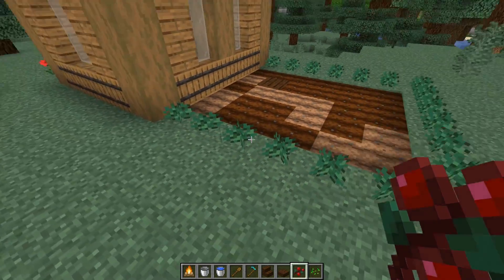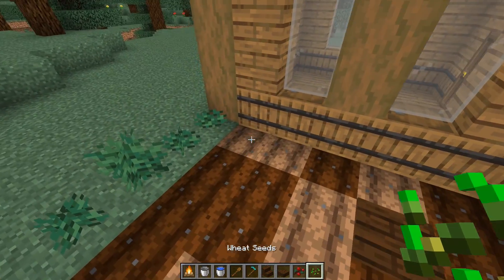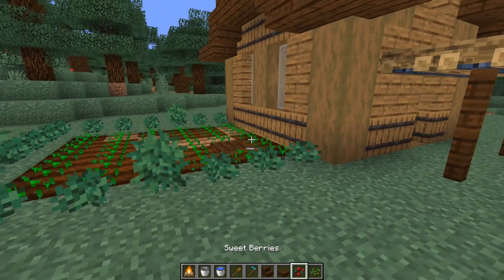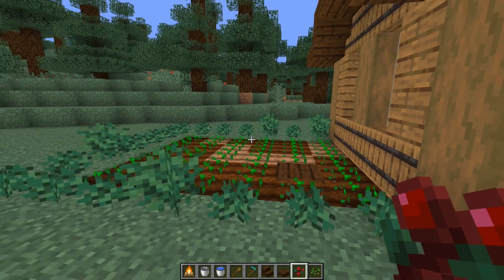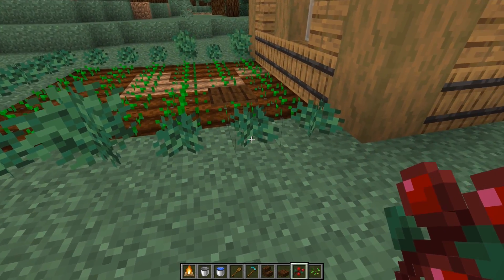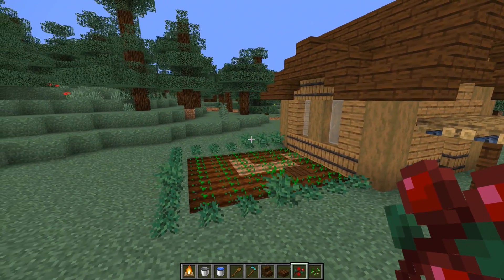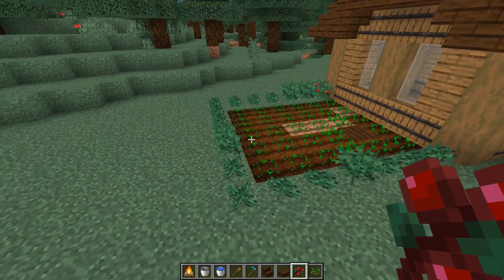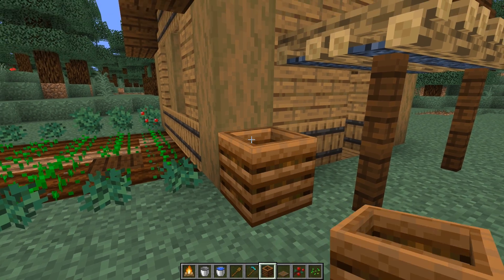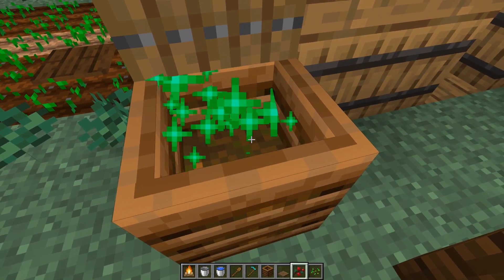Not only do sweetberry bushes act as a natural barrier, this fence will actually produce food for you, and they grow really quickly. I'm going to protect my crops like this — another reason why this is a 1.14 house. If I want to go in and out, I literally just break that one and replace it. Because these berry bushes spam berries so much, you'll have more than you know what to do with, so it's probably easier to just harvest a bush, remove it, and place it back. That takes care of the farming side of things. I'll add a composter here and a spruce trapdoor on top. With your excess sweetberry bushes, you can use them to make bone meal — maybe even for the dye for your windows.